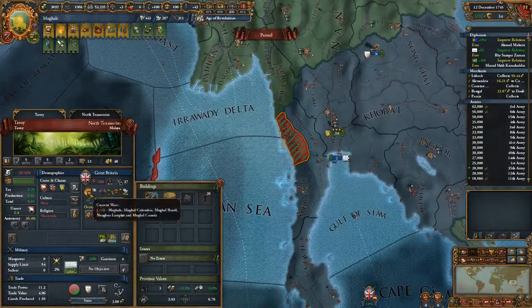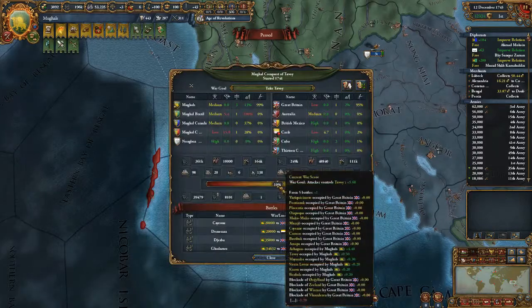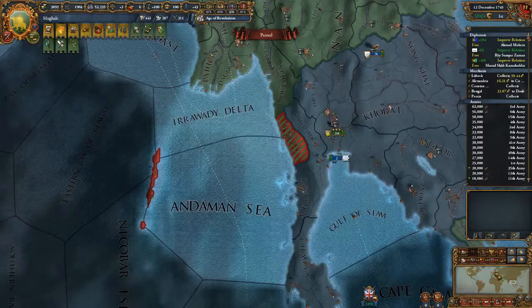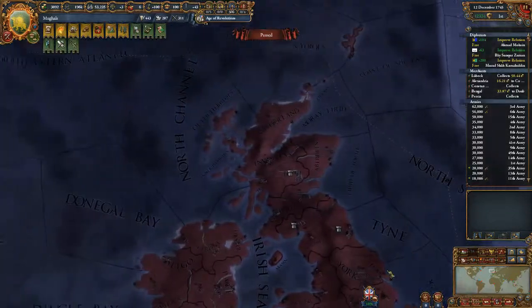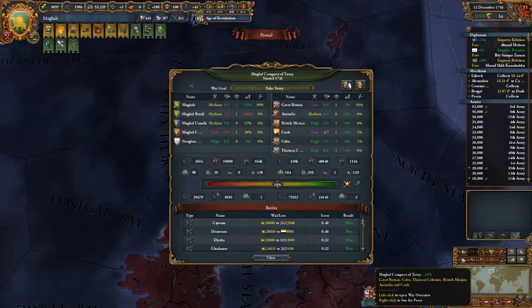I've gone to war over this little province right here, Tavoy. Once we have it we get a war score — just make sure you get to 10, and if you can get them to a low war enthusiasm then even better.